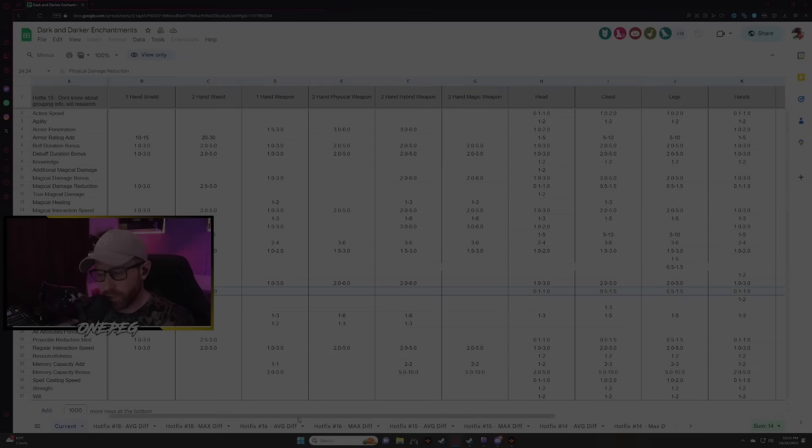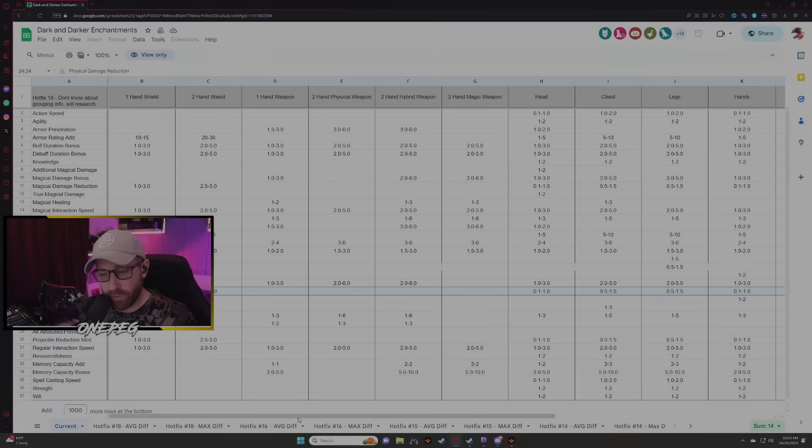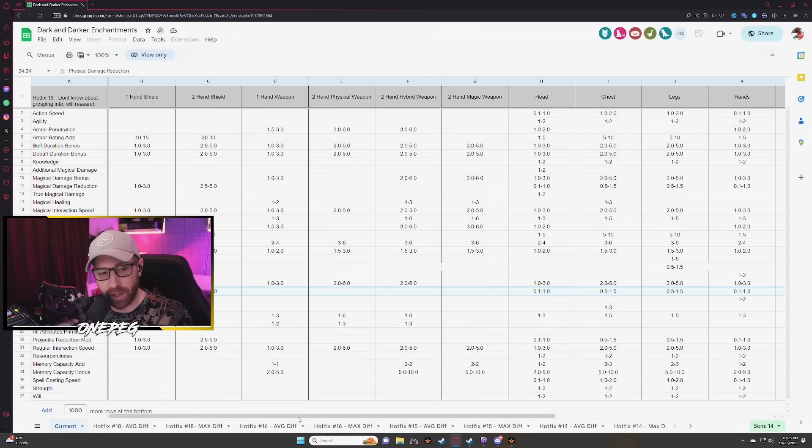Hey, what's up everybody, Onepeg here. Just finished the evening stream and have some information to share. I apologize for not having dark mode on Google Sheets, but I don't typically use these. All of this information is being provided by the folks over at the Dark and Darker wiki — I highly suggest going over there and checking it out. All the information is in tables for your review.